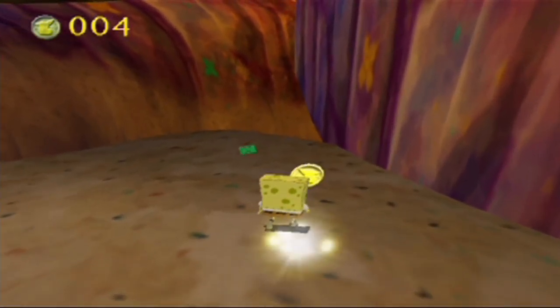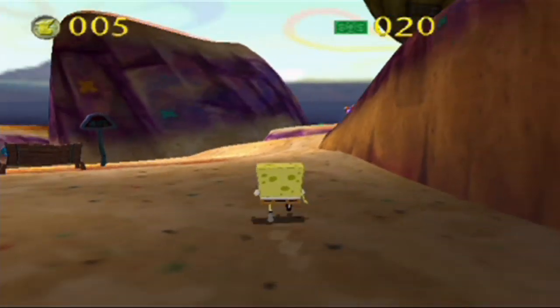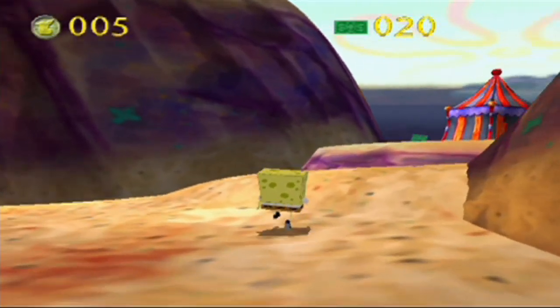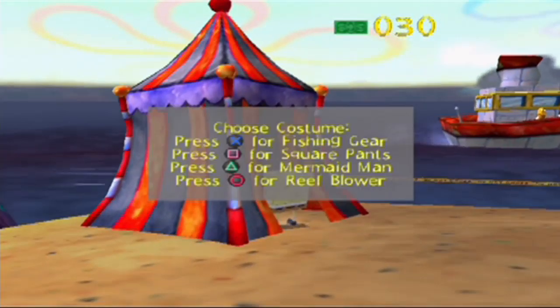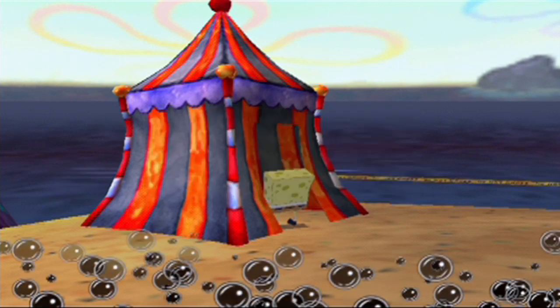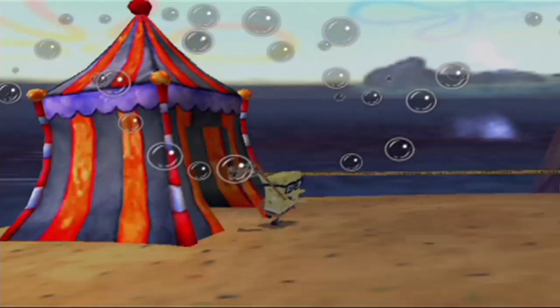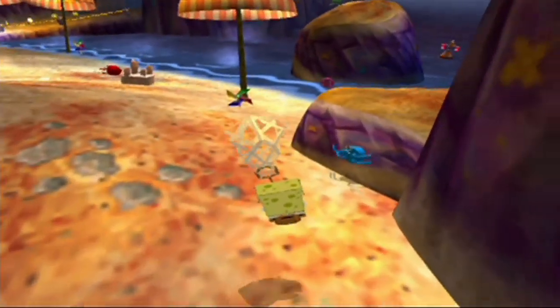In Goo Lagoon, you have sand dollars to collect, and this time they're just lying around — you don't have to pick them up as tips or anything. Which makes me wonder: how could there be money just lying around everywhere? Doubloons I can understand, because it's the Dutchman's doubloons — maybe there's a curse and nobody else can pick them up. But sand dollars? These are basically $10 bills. I'm having a hard time believing people leave this many sand dollars lying around.